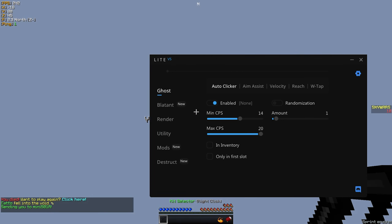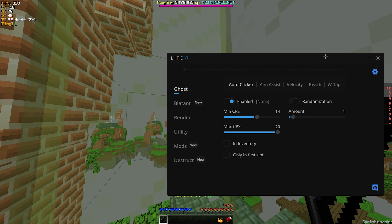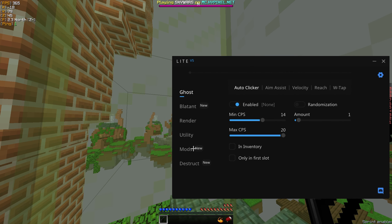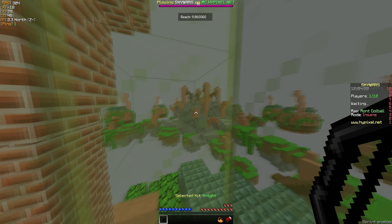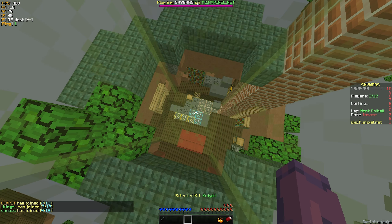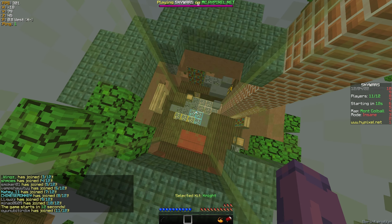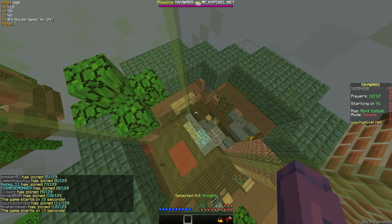In the Ghost tab, there is an Autoclicker, Aim Assist, Velocity, Reach, and W-Tap. During my testing, I think the W-Tap works fine. Autoclicker works flawlessly. Velocity I wasn't going to try because I'm pretty sure Hypixel added velocity checks — I'm not sure though, since I saw some mixed information. Reach I think worked quite well, but since I'm on the mod and the reach cap is checked, I wasn't too sure if it was working properly.